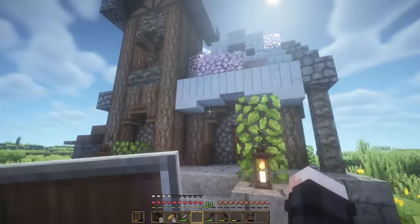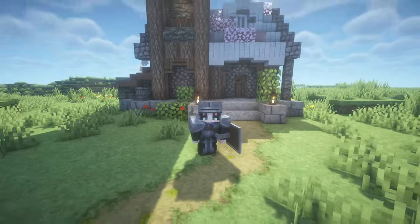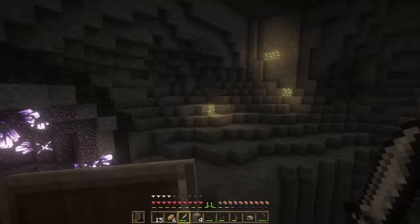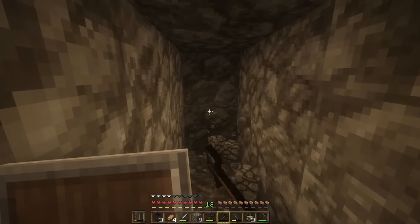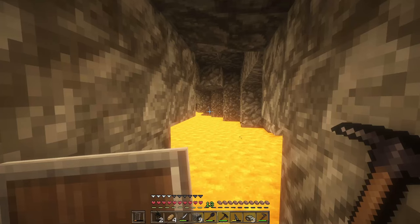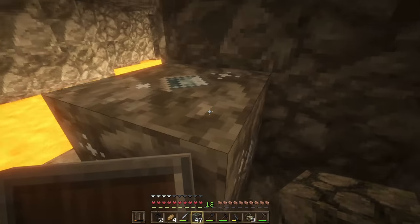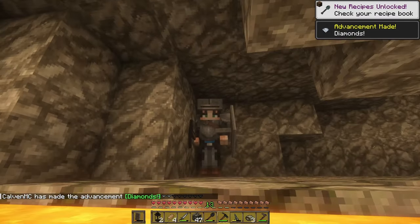I'm feeling a bit sad that we don't have any of the fancy blocks that we could use in creative, so I have an idea to get a bike in our world. As you can see I'm deep in a mine, and that's because I need diamonds for this. I promise we'll get a bike. We are down to the diamond level, and there goes our first pickaxe. I see them — only one. We need to keep digging.